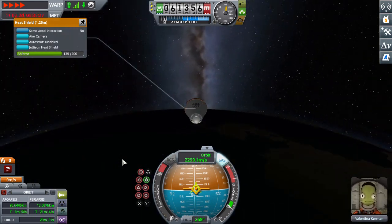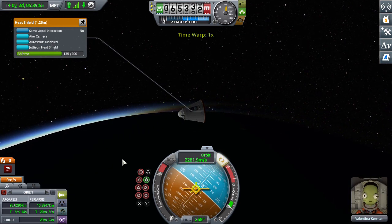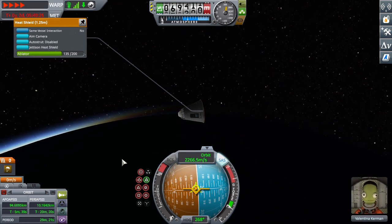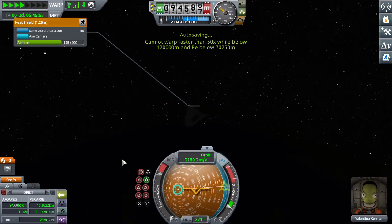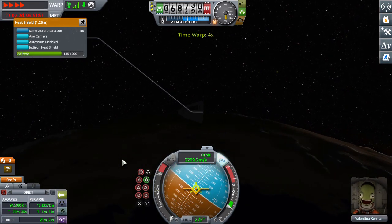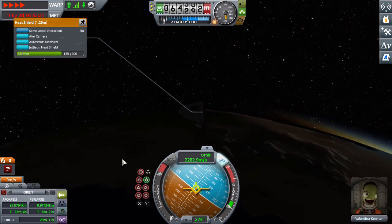Again, we're using physical time warp with Alt and the greater-than and less-than keys. You should make sure that your capsule has a heat shield. On the top left you can see the heat shield's menu — I got that from right-clicking on it — and you can see the amount of ablator that it has. Since I skipped out of the atmosphere, I shouldn't have skipped out, but it doesn't really matter.